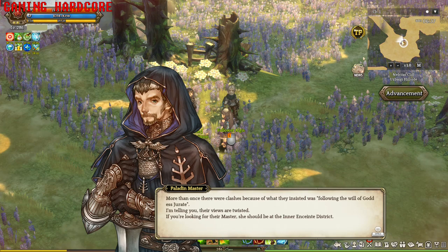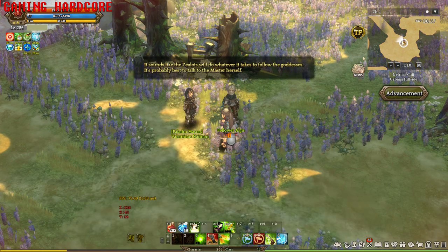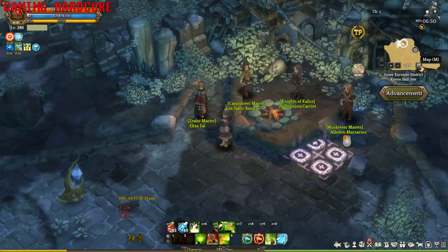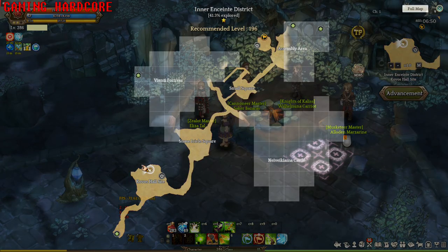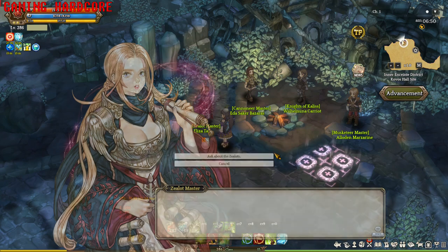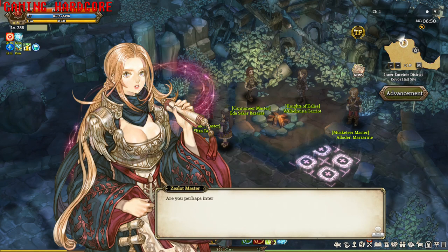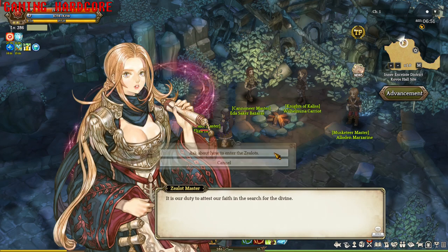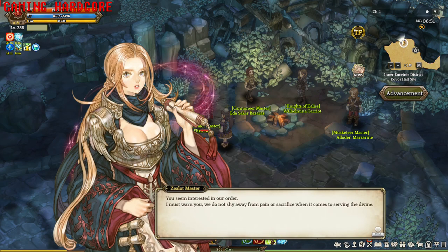Now what you need to do is go to Inner Inciente District and talk to the Inquisitor Master there. In here you basically need to talk to her repeatedly until she gives you a quest and a book.